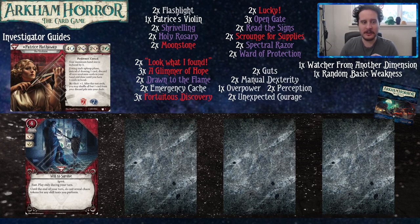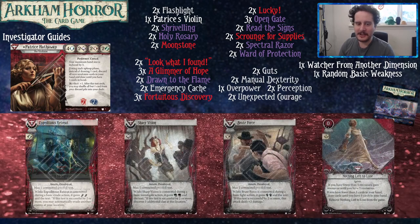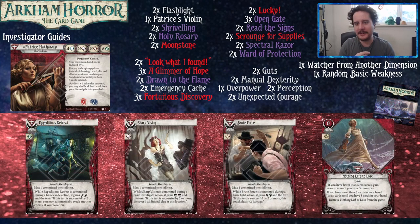Will to Survive is a strong card. Patrice is a weird one — she falls into a strange category, not quite as extreme as Preston or Calvin, but still unusual. Luckily, her cycle cards are sweet. Expeditious Retreat, Sharp Vision, and Brute Force all follow a very similar template: a basic evade, fight, or investigate action where you add three of the relevant skill, turning those stats to five, and they do additional things if you succeed. Sharp Vision and Brute Force will be especially good, but Expeditious Retreat is also very nice. They're cheap and can get into your deck quickly.